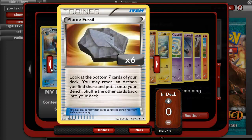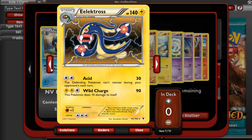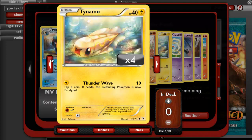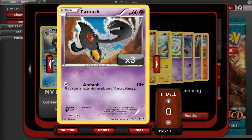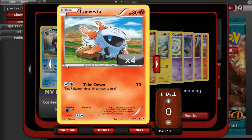Palpitoad, Plume Fossil, Simiseer, an Eelektross. It's not really worth it though, because the electric is mainly used so you can get energy from your discard pile, but I guess if you'd want to use this you could. Timber, a Tynamo, an Axew, a Yamask, another Yamask, and a Larvesta.